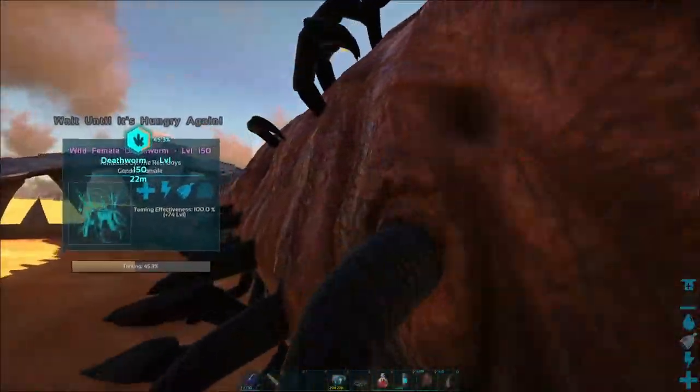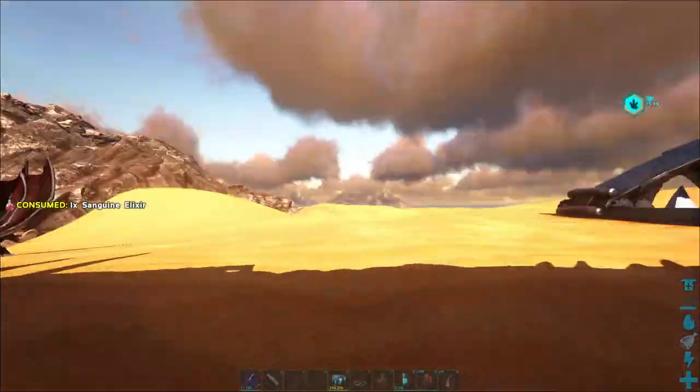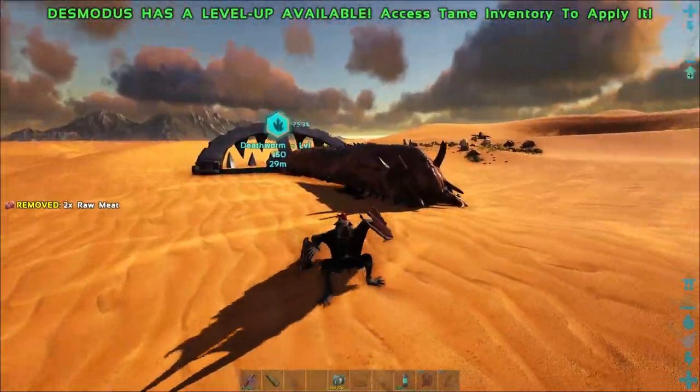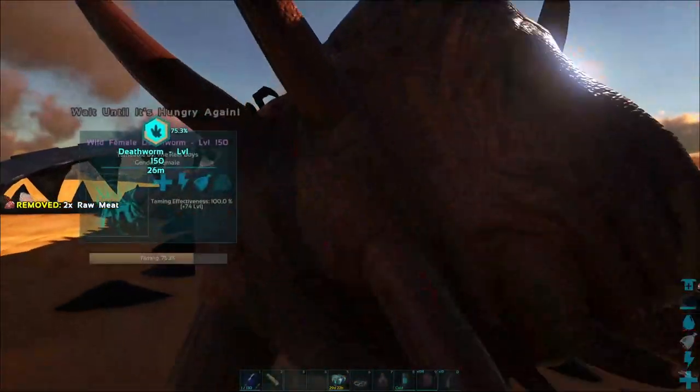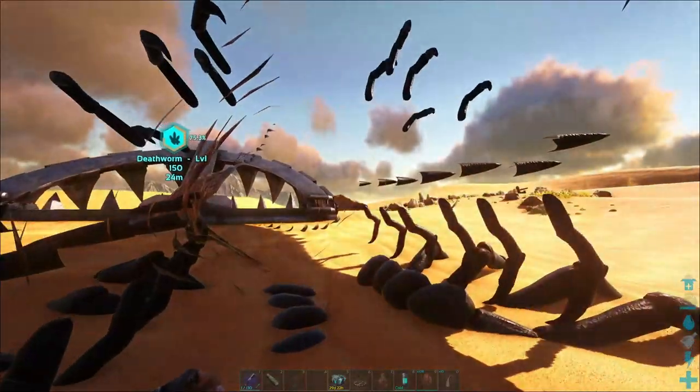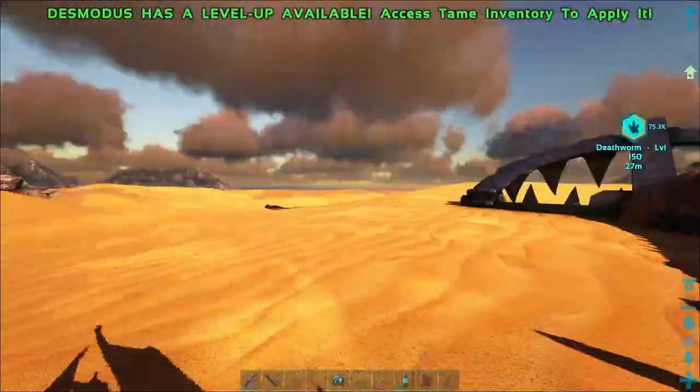This is our death worm — let's feed her. Wait until hungry again. I guess we can pop the sanguine on her. You're not hungry yet, we still got time. Alright, we can't feed her anymore.